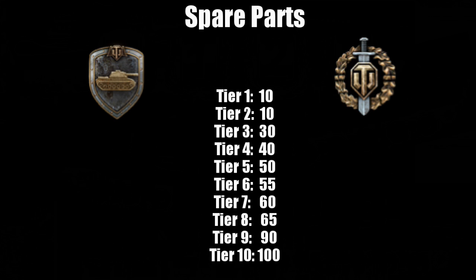Next we have other medals like Steel Wall, which are fairly easy to get. At tier 1, Steel Wall gets you 10 spare parts; at tier 10 it gets you 100 spare parts. This is the same for Top Gun, Camper, Defender, and similar medals — basically all the generic medals you can get. There does appear to be an error with the Rasenai medal, which is only showing the same figures as the generic medals when it should be in the epic medals category. I'm not sure if that's a mistake.